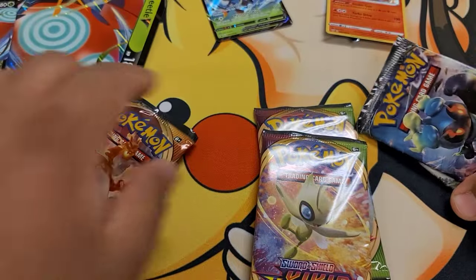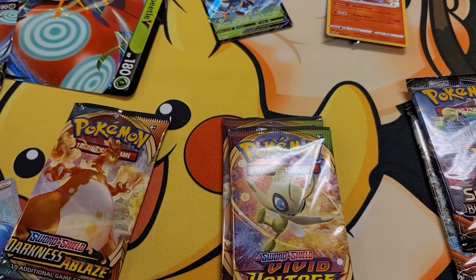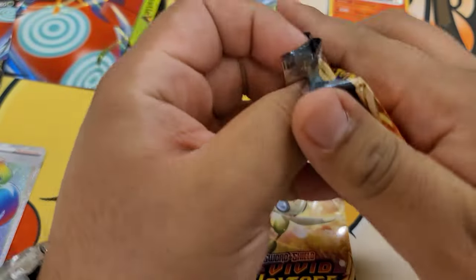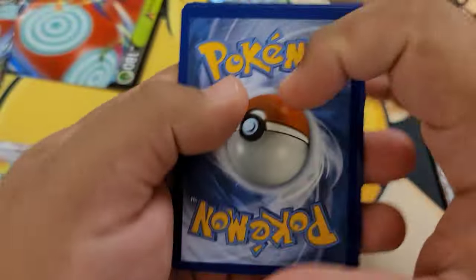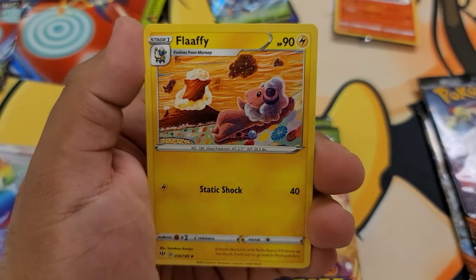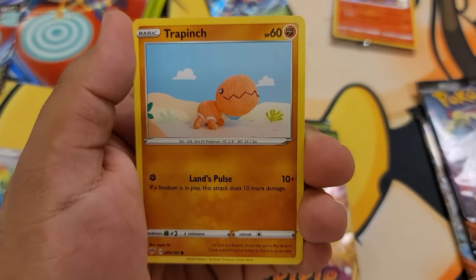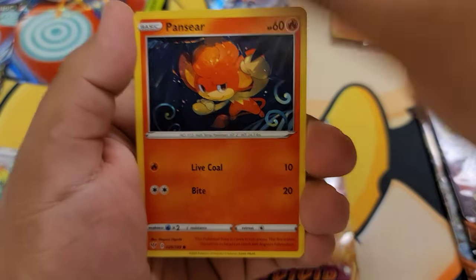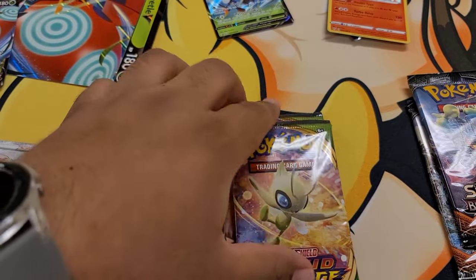Now we have two packs of Darkness Ablaze, two packs of Vivid Voltage, and two packs of Burning Shadows. Let's start off with some Darkness Ablaze and open a pack each in a row. Sometimes I don't even understand what I'm trying to say. Here is your Sword and Shield Darkness Ablaze code card. Yay, the electric energy! Yellhorn, Flapple just chilling, Carnivine wanting a hug, Snorunt, Vanillite, Trapinch, Teddiursa, Pansear, reverse Combusken, and then a regular rare — the girl with the legs.